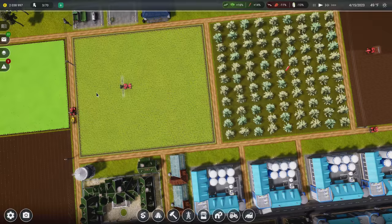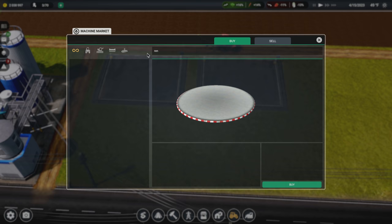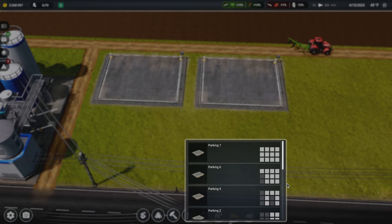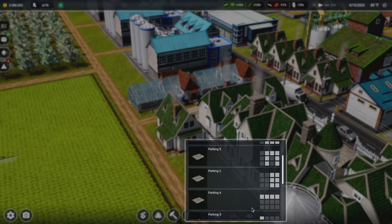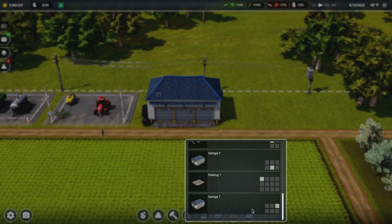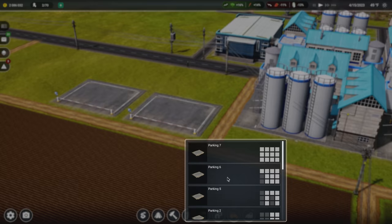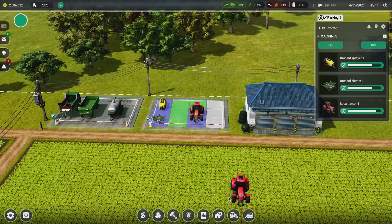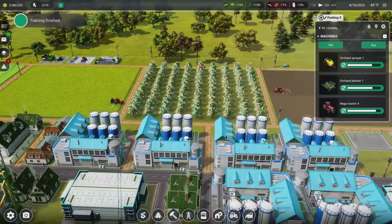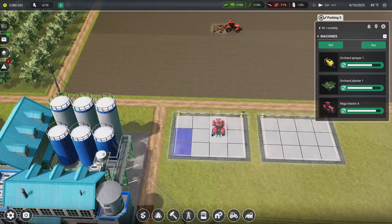I'm gonna get another tractor and put it right here. I wish you could just move the camera and place equipment in any parking lot you want — right now the process is annoying. You choose a vehicle and then have to navigate to place it. Just going straight to the placement screen would be a way better experience. But I do want tractors inside a garage, so I'll put this here and then build a garage right on the edge here.